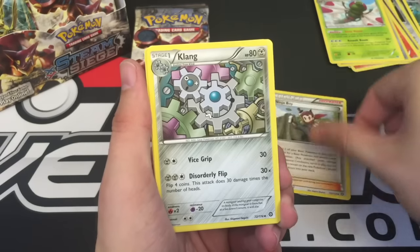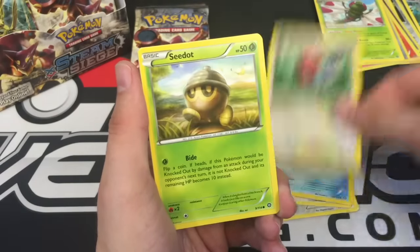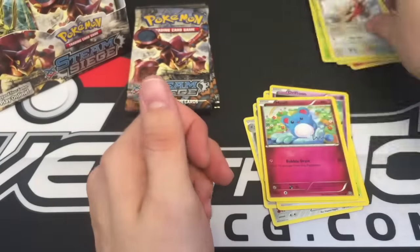Pack 7: Ninja Boy, Klang, Braviary, Clauncher, Fletchling, Seedot, Drifloon, Merill, Jumpluff Reverse, and a Talonflame regular rare.